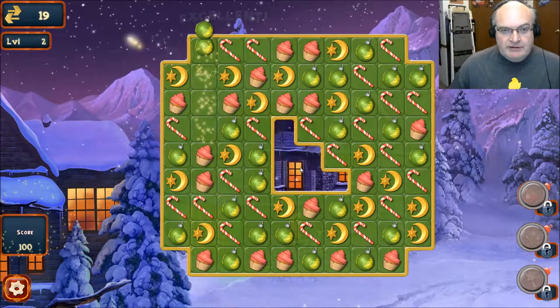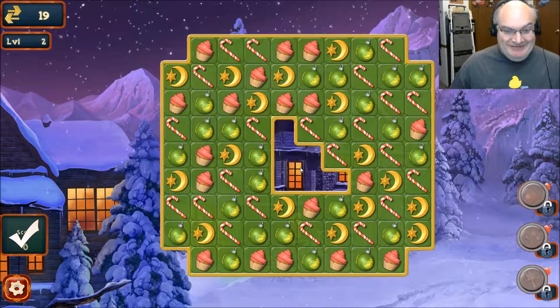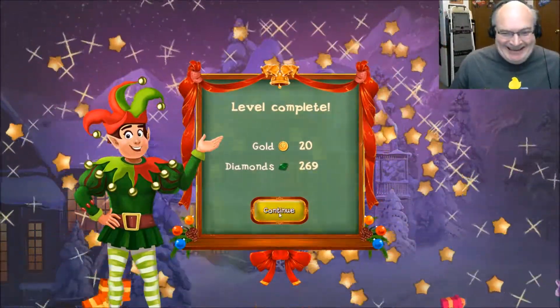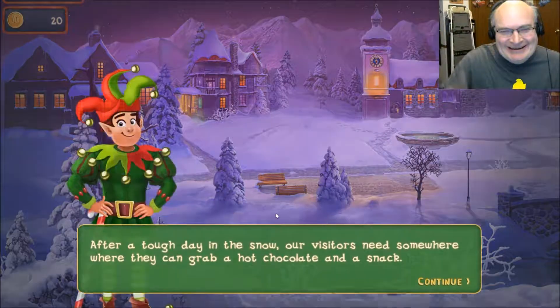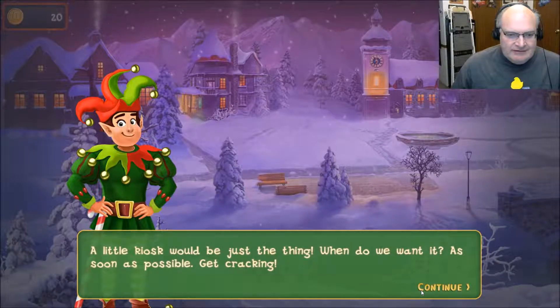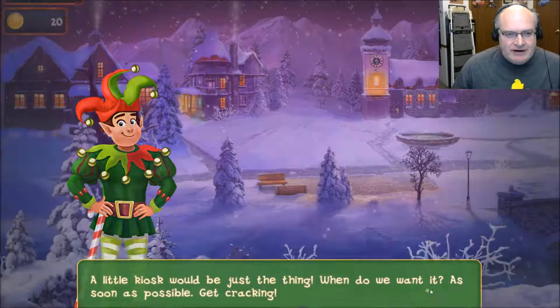One move — that was a piece of cake. After a tough day in the snow, our visitors need somewhere they can grab a hot chocolate and snack. A little kiosk would be just the thing. When do we want it? As soon as possible — get cracking.